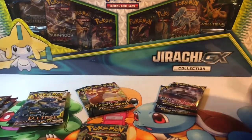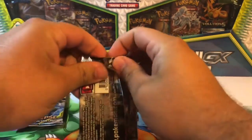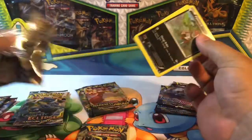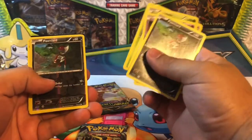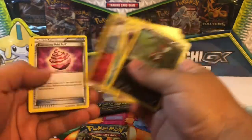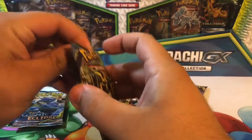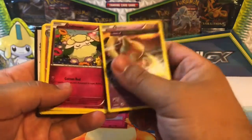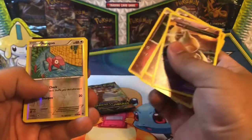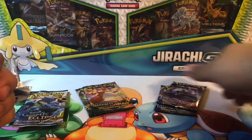Starting with Steam Siege — got a reverse and the rare. Moving on to Ancient Origins: got a flag slayer, reverse holo, reverse holo, and a Gyarados rare. So two decent cards so far.